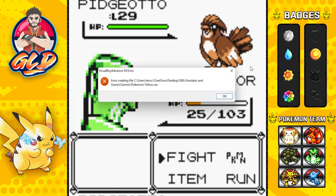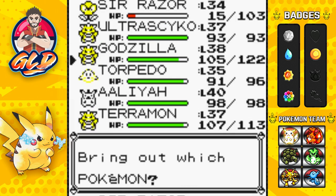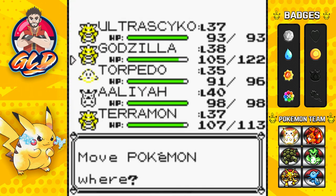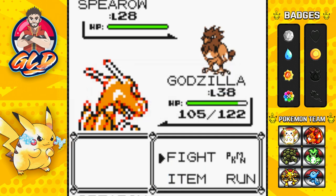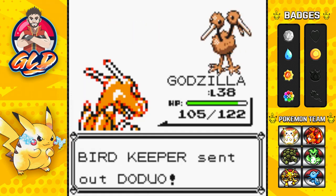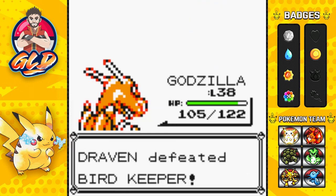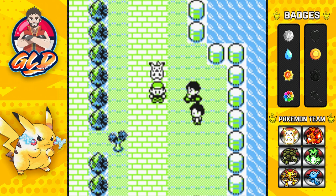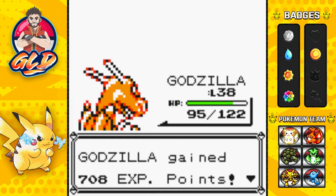Let's go right ahead and switch out to Godzilla now. We need to get Godzilla to level 40 because Koga doesn't necessarily use a lot of poison type Pokemon, nor does his gym — they just use poison type moves, and that's kind of annoying. We're going to be going straight forward. There are a buttload of trainers here — this is the reason why I'm doing this. More than likely I'm going to be doing that for the cycling road once we get over there too.